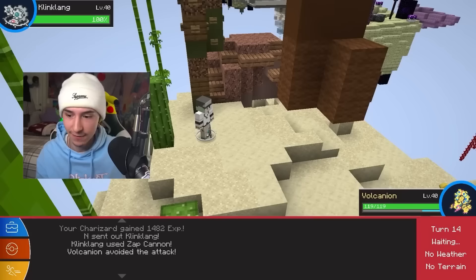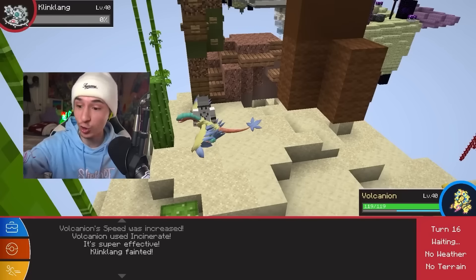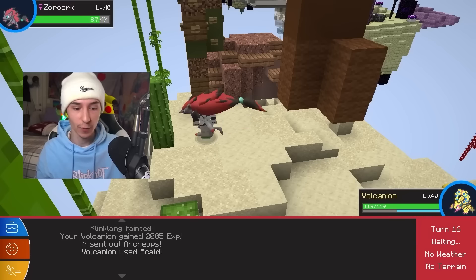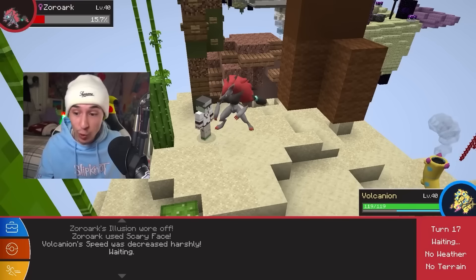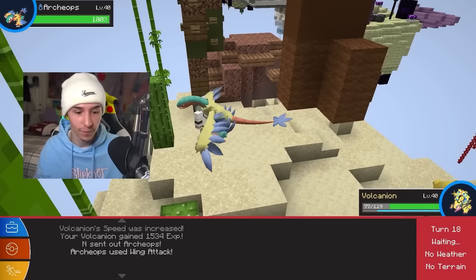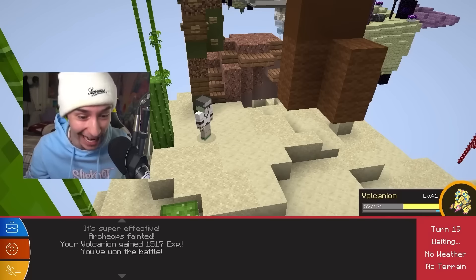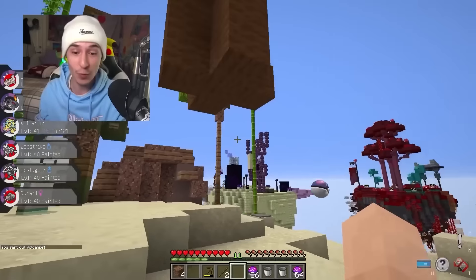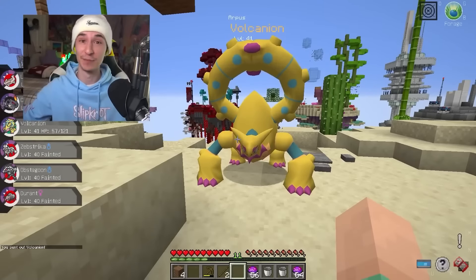Kling Klang is here. I use Flame Charge, he misses Zap Cannon, and our speed goes up. We go for Incinerate and take out Kling Klang. Volcanion is going on a tear — we take out the Zorark and then the Archeops with Skald. Wing Attack doesn't do anything. We won! Dude, Volcanion — this is the best Pokemon. We got saved by a Volcanion. I can't believe it.